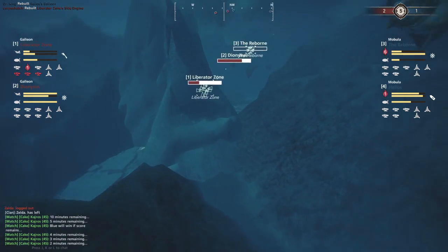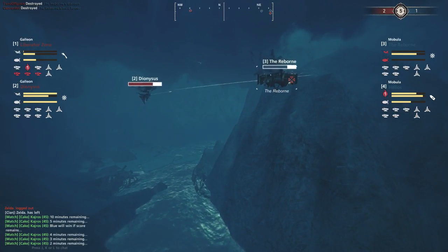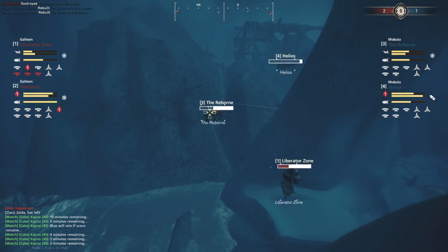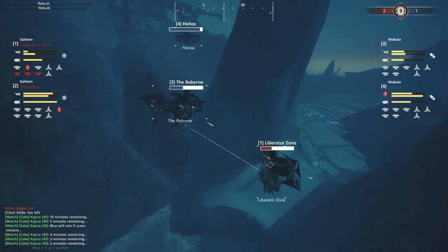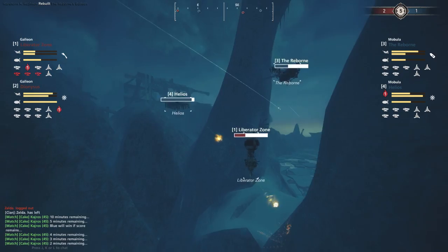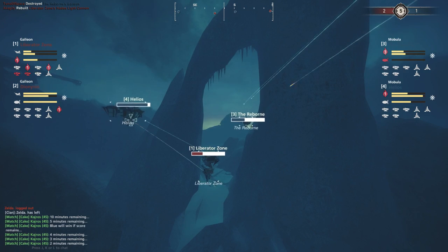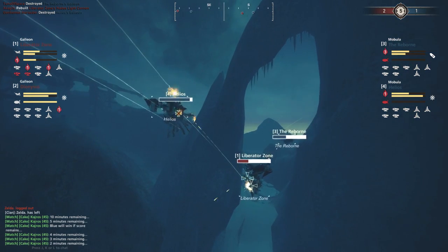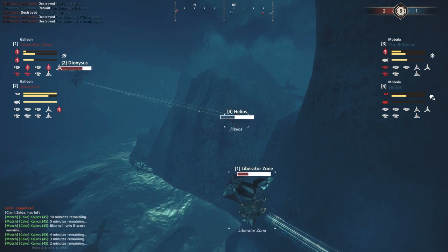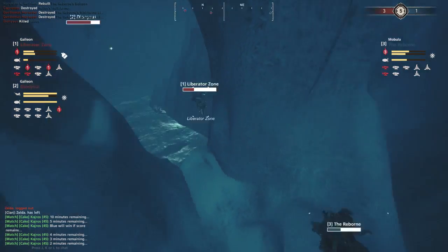The Liberator Zone is in cover from the Helios but not from the Reborn. However, the Reborn gets shot in the backside by the Dionysus - its balloon is down. A flak lands, another flak lands - armor just up in time. The Liberator Zone again engages the Reborn. The Dionysus is critical because if it kills the Reborn it's all over for the Skyborne. The Helios is now sitting in a world of pain - a Heavy Flak lands, another Heavy Flak lands - down goes the Helios! Three to one with two minutes remaining!